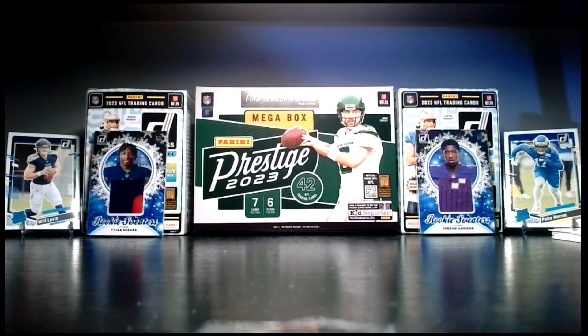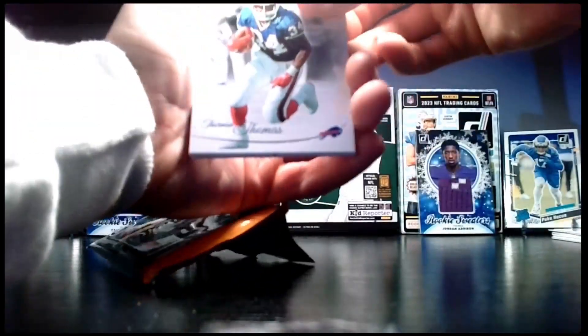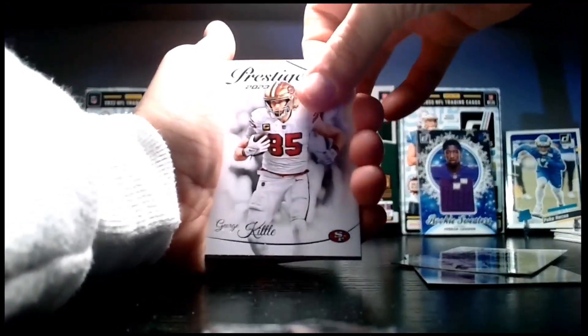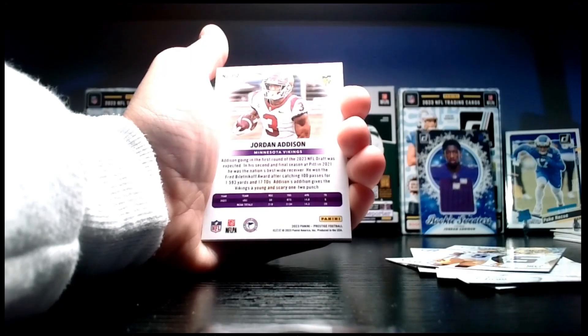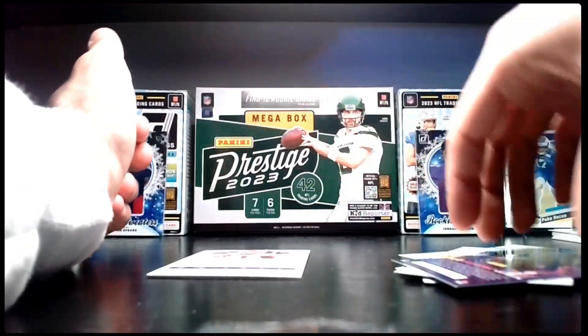Down to the last two packs — pack battle time. This pack feels thick, hopefully it's not a kid reporter. Of course, it is a kid reporter — god damn it. We have Stefon Diggs for the Bills, Keenan Allen, George Kittle, Ricky Kobe Turner rookie, Jay Ward, and a Jordan Addison card. Ripping up the kid reporter as always.